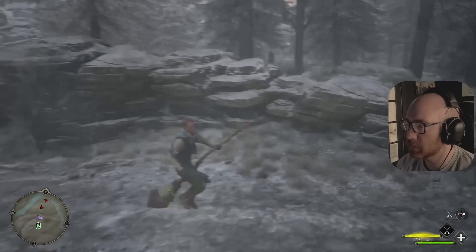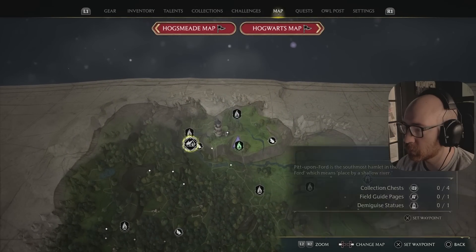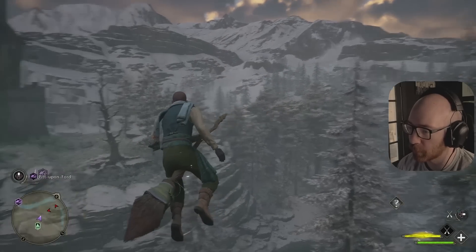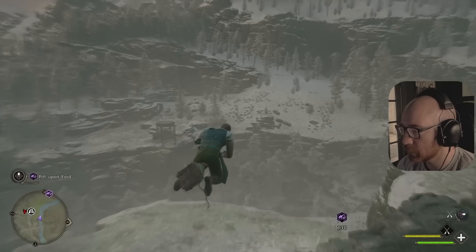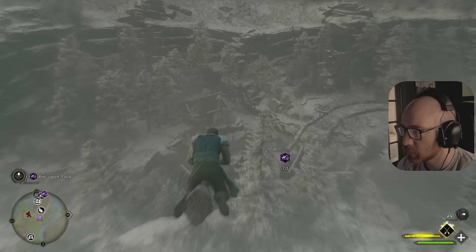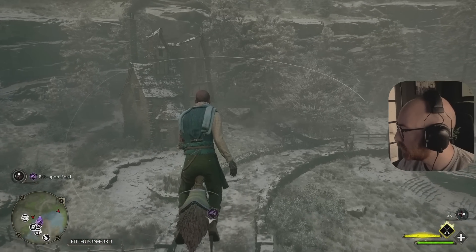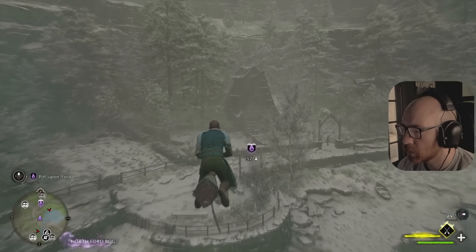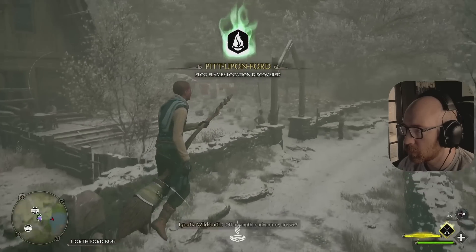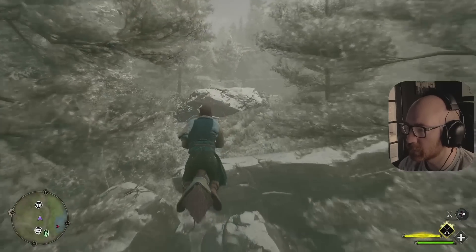We're out here by Sandbacar Tower. We're at Sandbacar Tower and I'm trying to upgrade us just a little bit. I want to — I feel like we're pretty high level, we got decent levels, but I could do with just a little bit of work. So that is the goal because there's something here that I am looking for, and I do plan to find it. I had to look it up.